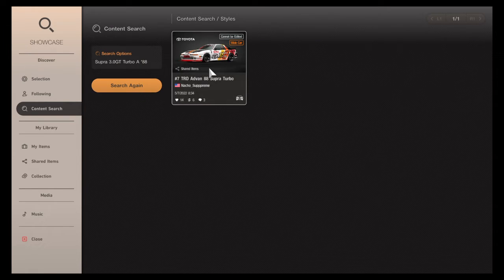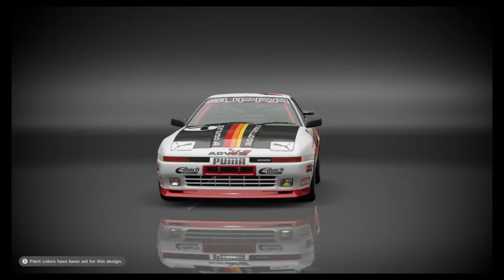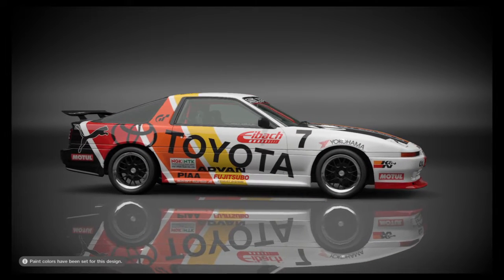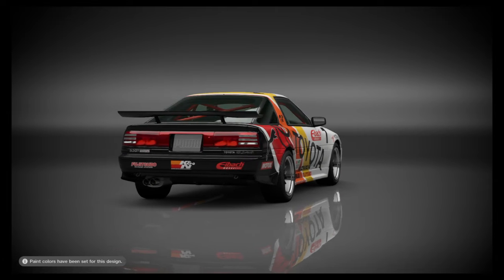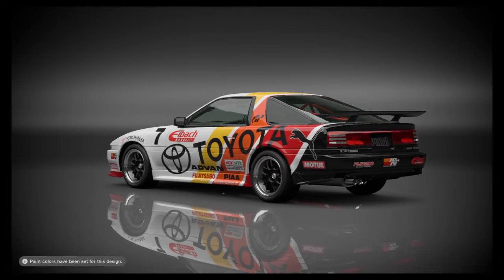I found this design here — the number seven TRD ADVAN 88 Supra Turbo design that I made. Let's check it out and take a closer look. We can hit preview here and take a look at what it looks like. It's got a Puma logo, Eibach Springs, a Motul oil can and air filters. Got a little Puma on the back there, pretty decent looking wheels. We're going to go ahead and put that on the car that we're in right now.